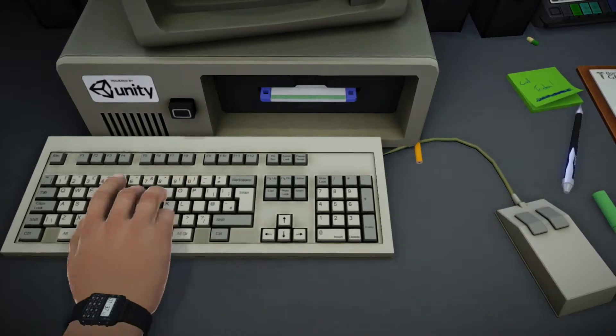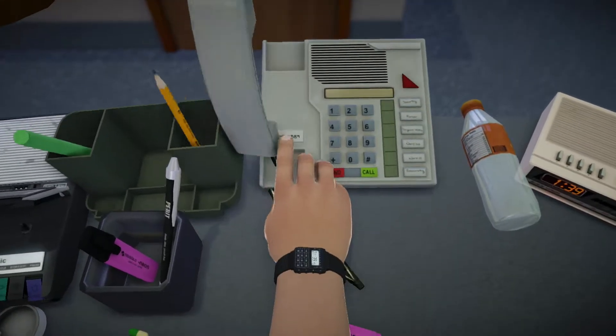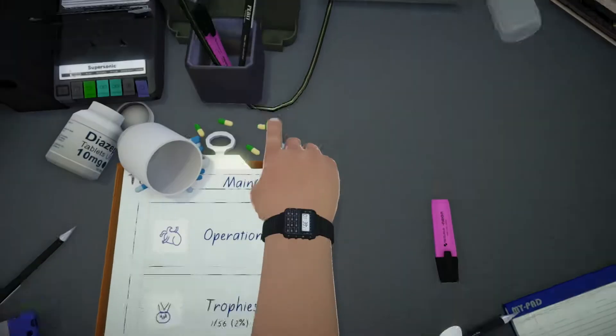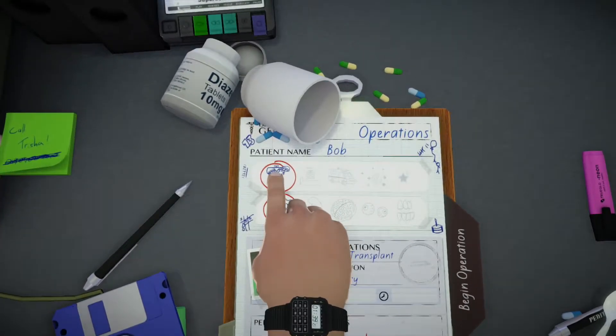What are you typing? Is it showing up on the screen? I'm trying to type 'dick', but I didn't... Wait, what's in those — are those binders? Alright, operations. We haven't gotten past the first one yet, so... Oh Jesus, okay. It's fucking hard.